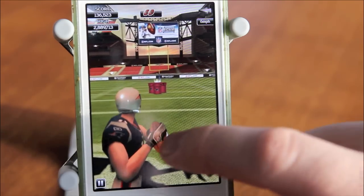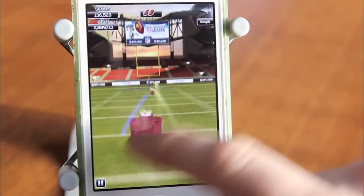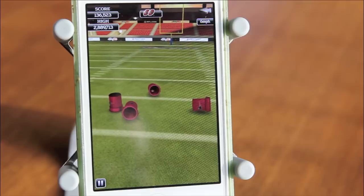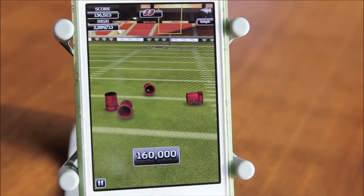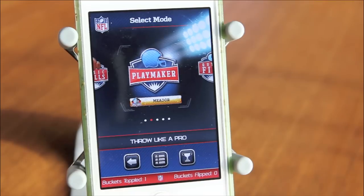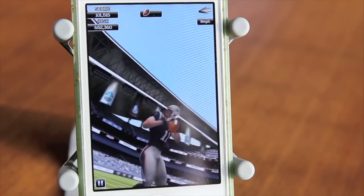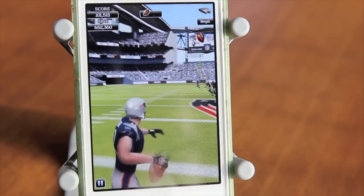When the ball lands in the can, there is an explosion that helps knock over the other ones. And again, you can help guide the ball in the air by swiping up, down, left, and right. NFL Flick Quarterback also takes advantage of Game Center so you can compare your scores against those of your friends. There's really nothing complicated about this game, and that's likely why I keep picking it up. It's perfect when you have a few minutes to spare.